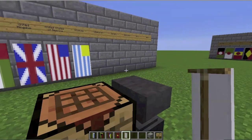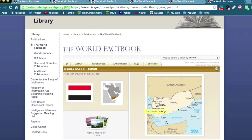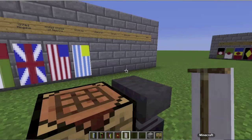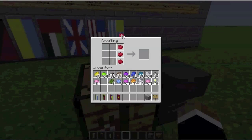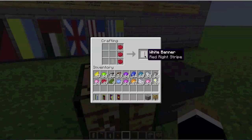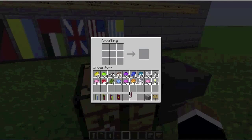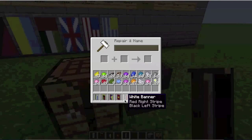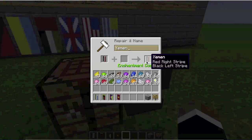The final country we're making is Yemen. It is located in the Middle East, as you can see by this map. The flag is very simple: red on the top, white in the middle, black on the bottom. We have red on the top, and then all we've got to do is stick black on the bottom like this. Rename it Yemen, and that is that.